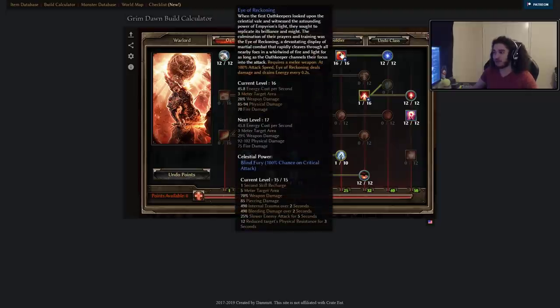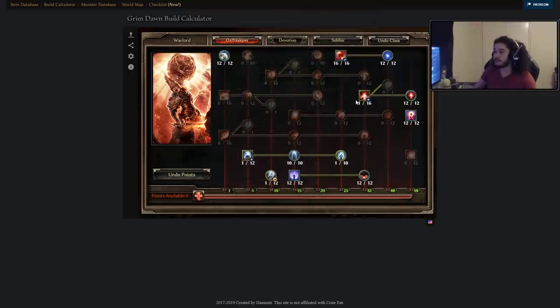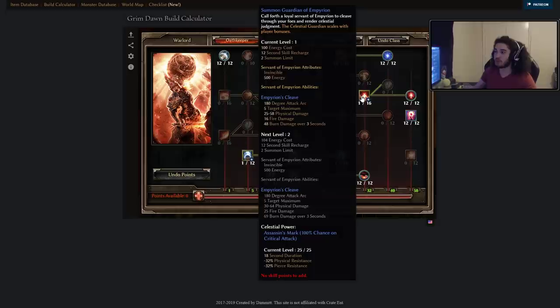We've got Eye of Reckoning — it's basically spin to win. Never used it before, pretty excited. Going to the right, we have Soul Fire, which gives it extra flat Fizz and it reduces the target's damage, which is going to be real nice. I've got one point in Summon Guardian of Empyrean mainly because he scales off of my stats and, if you look at the bottom stat, he has minus 32 physical resistance to enemies, which is super good.